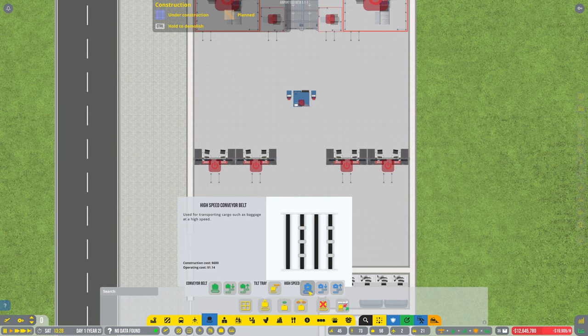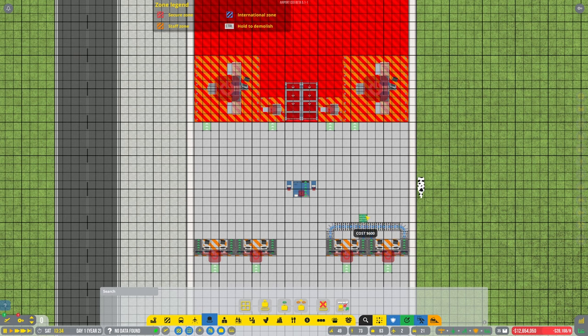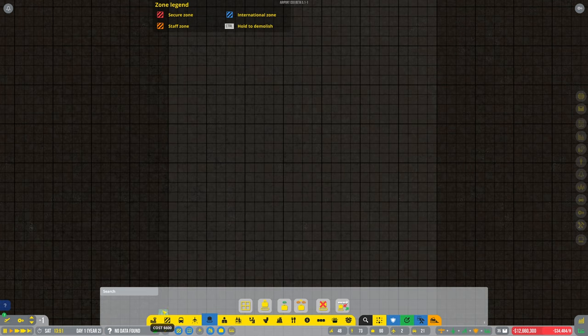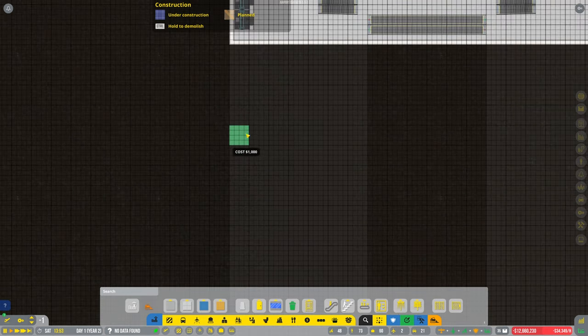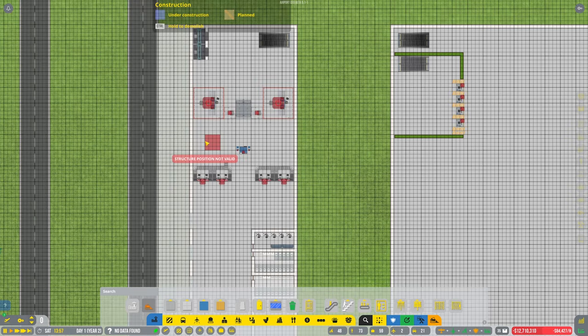So obviously speed belt — let's drag that there, there, and I could drop somewhere in the middle. Make sure I get all these the right way. That's wrong isn't it — so that needs to be that way. Is that the right way? Should I just have it dropping straight away? I haven't got any floor underneath yet — need to build some terminal. I don't know where I need to put it at the moment, might be the wrong place.